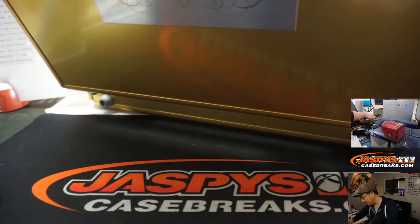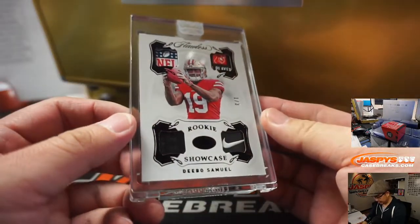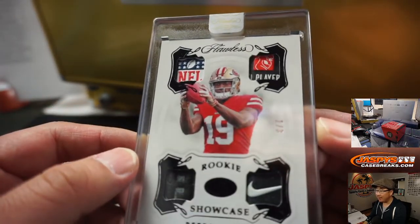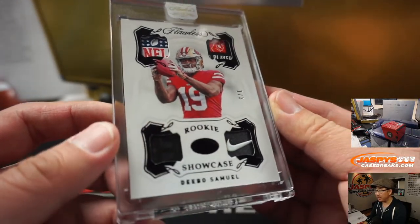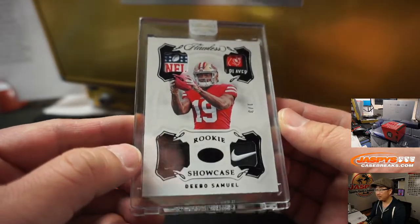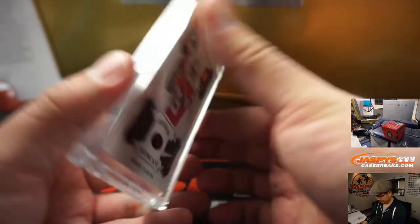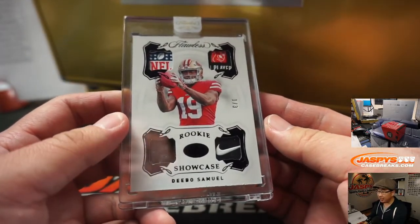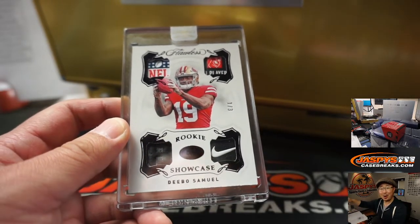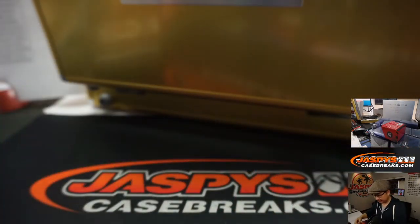And I guess we'll do this one — look at this. Debo Samuel, 1 out of 3, Rookie Showcase. Look at that — got a little NFL shield up there, Players Association, Nike swoosh, letter or number right there. That's pretty awesome. Niners — that is Eric J. with the 49ers. 1 out of 3, out of 5 — get the train whistle! All aboard the Big Head Express, whoop whoop. Not likely going back to the CR.